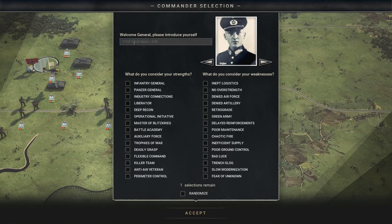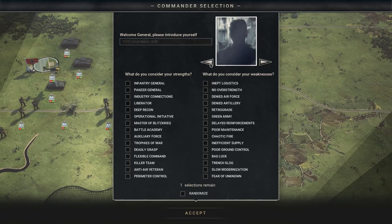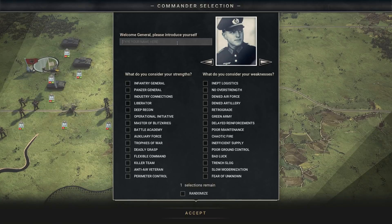Now we get to create our general. We pick between a couple of stock images for German generals, then type in a name — we'll go with THG. We apparently have different strengths and attributes that will influence the campaign. We can choose that we're a Panzer General, which makes tanks cheaper by 25%. That's pretty considerable.